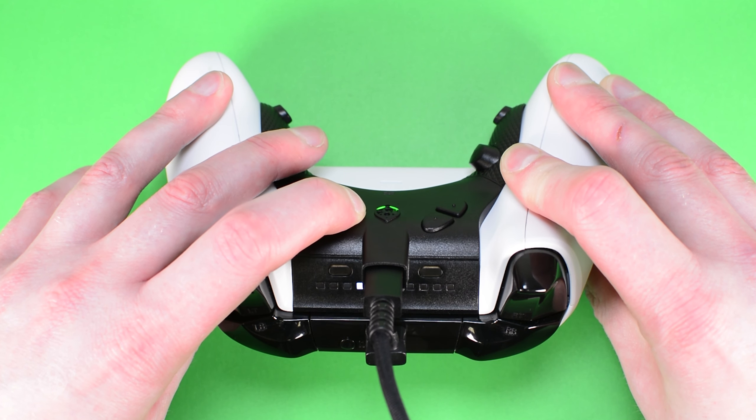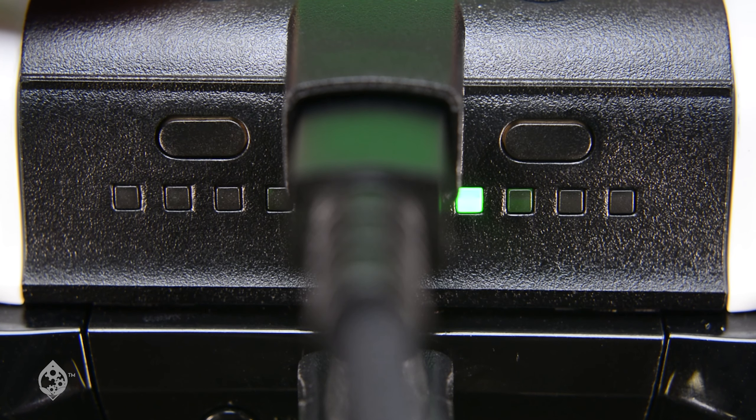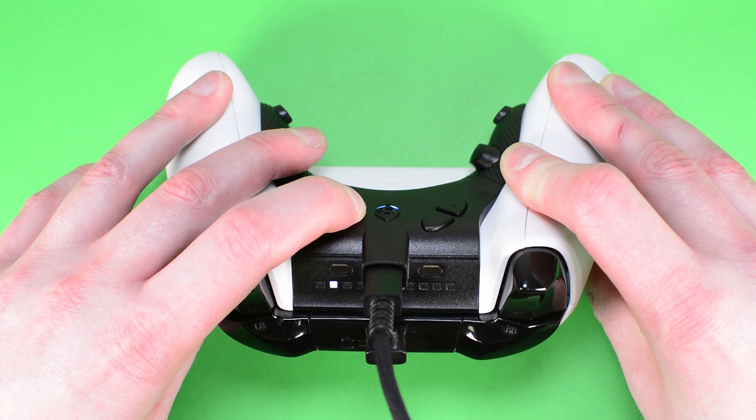The gearhead lights will alternate between white and green. You will be able to tell which Game Pack number you are on by referring to the LED light displayed on the top of the Strike Pack. As you can see, we are currently on Game Pack Number 1.